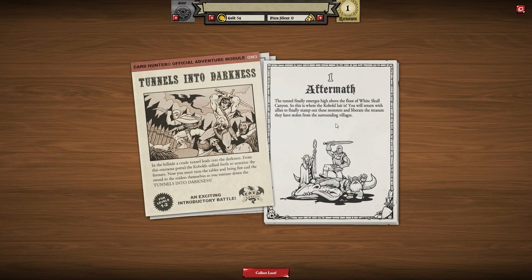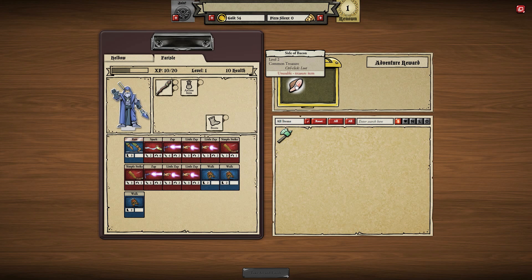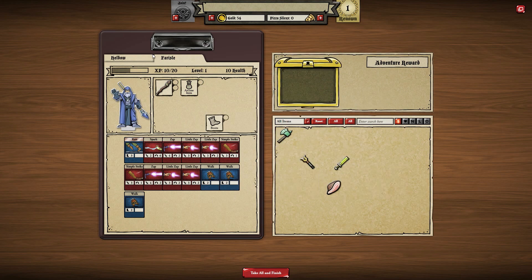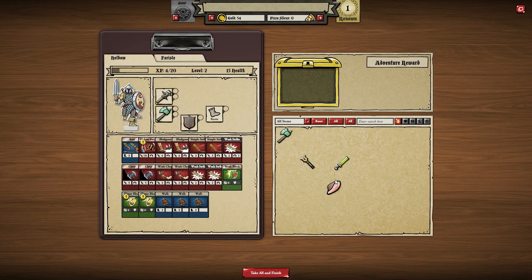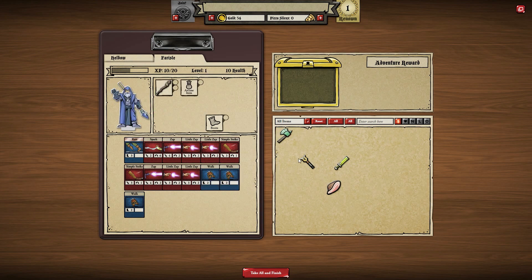Aftermath — the tunnel finally emerges high above the floor of White Skull Canyon. This is where the kobold lair is. You will return with allies to finally stamp out these monsters and liberate the treasure they have stolen from the surrounding villages — obviously the treasure is the most important part. What have we got? A side of bacon, an excellent wand, and a golem cleaver. The golem cleaver has cut, stab, and bludgeon — chop is an AoE. The wand has telekinesis, big zap, and little zap.